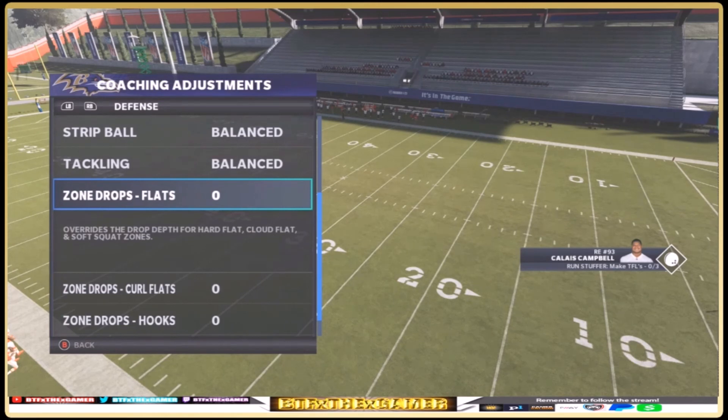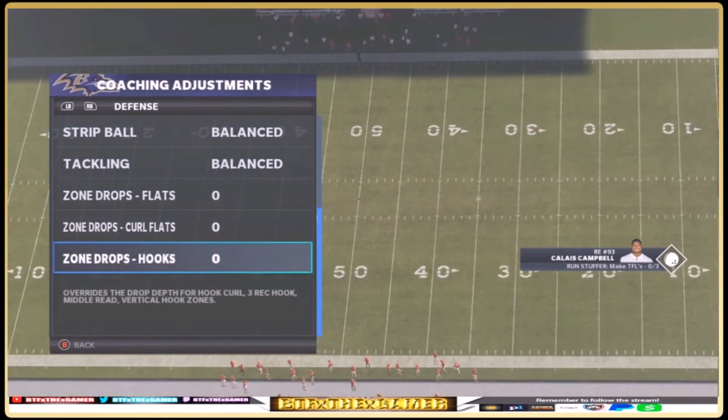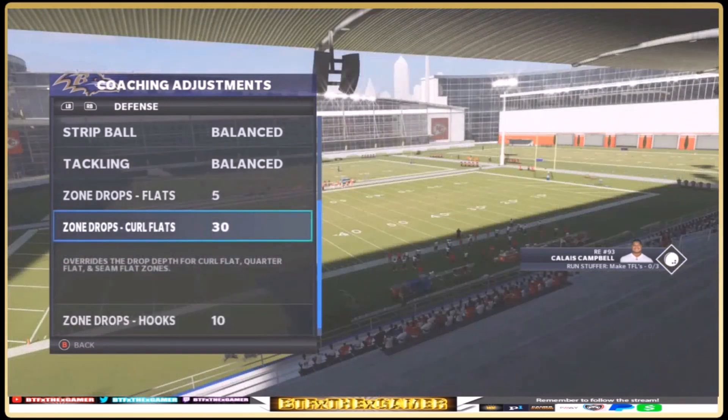Zone drops for the hooks will override depth for hook curl, three-reg hook, middle read, and vertical hook zones. A screenshot from in-game is shown where different yardages have been set. This feature is aimed at hardcore players wanting more customization and control over their specific zones — not something an average or casual Madden player would typically use.